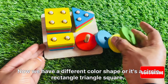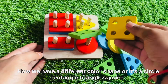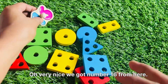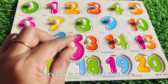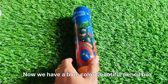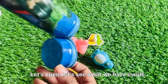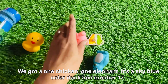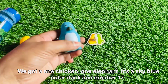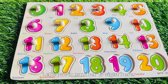Now we have a different color shape board — it's a circle, rectangle, triangle, and square. Oh very nice, we got number sixteen from here! Let's put in number sixteen right here. Now we have a beautiful blue color pencil box. Let's open it and see what's inside — we got a chicken, an elephant, a sky blue duck, and number seventeen! Let's put in number seventeen right here.